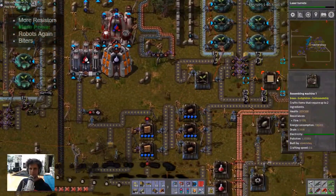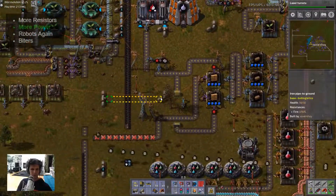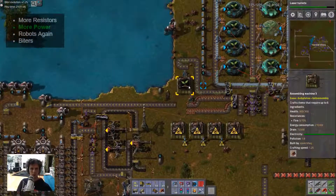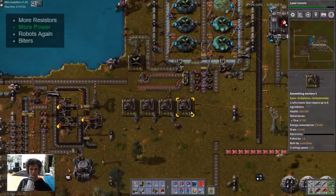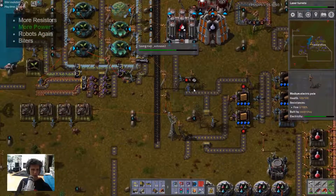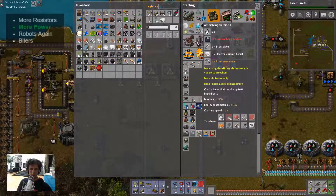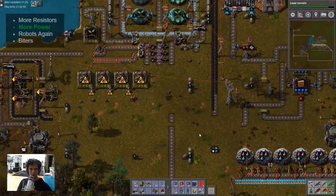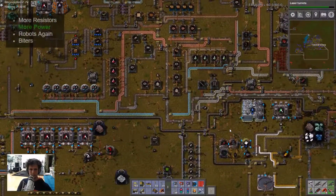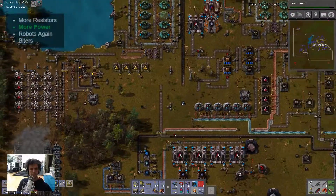We broke wood again. Oops, I turned the water off. How did I do that? Okay, they go on again. I don't know if I applied that.